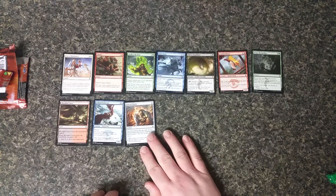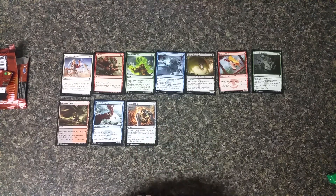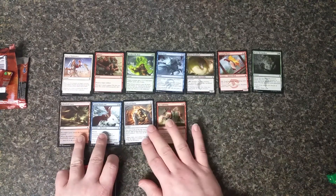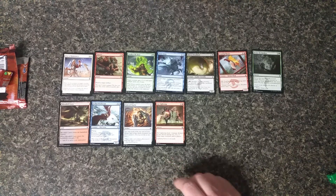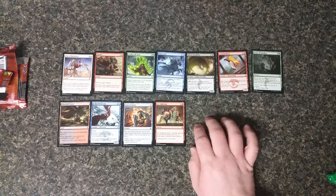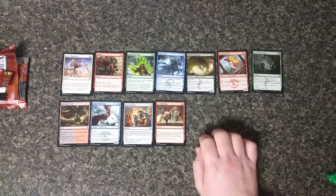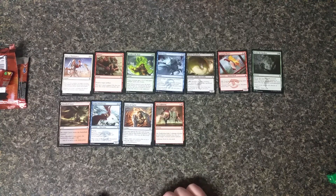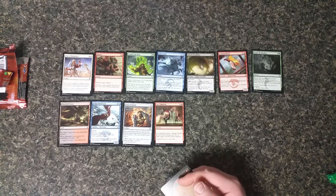Lens of Clarity — that's actually a cool card. Getting to look at the top card before you manifest it is always a good thing. Arc Lightning — I love this card, it's a reprint from Urza's Saga, though I'm sure it was reprinted elsewhere too. Getting to do three damage — think of the Battlefield Thaumaturge. It would be able to reduce the cost of your spells, and with heroic triggers, this is a really good card. Flames of the Firebrand is another good choice.